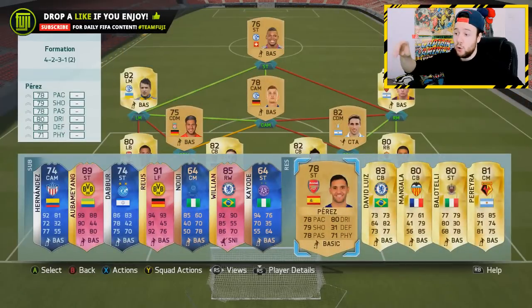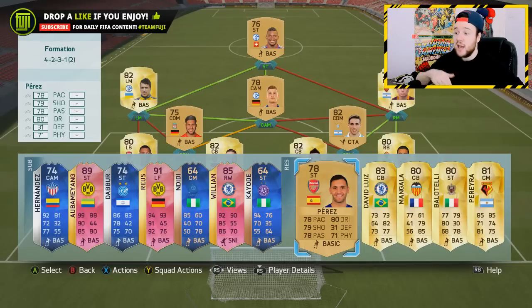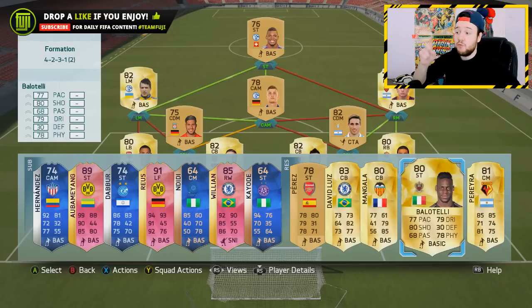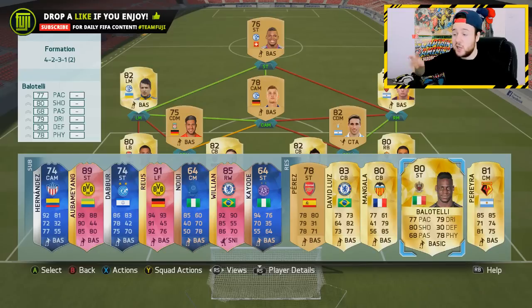Lucas Perez from Arsenal — there's not much to say about this transfer. You had Diego Costa but Perez is going to be another overpowered player, shouldn't be too expensive. I can see an upgrade maybe to an 80 or 81 overall. David Luiz back to the Premier League is going to be fantastic. We've also got Mangala on loan to Valencia — you can partner him up with Varane.